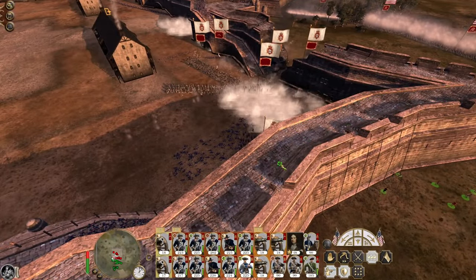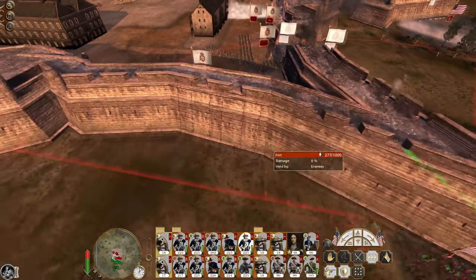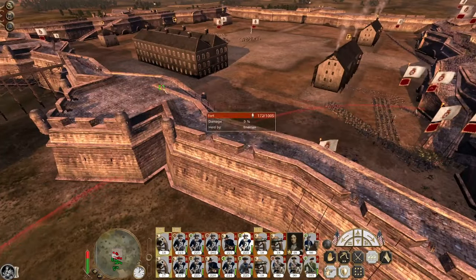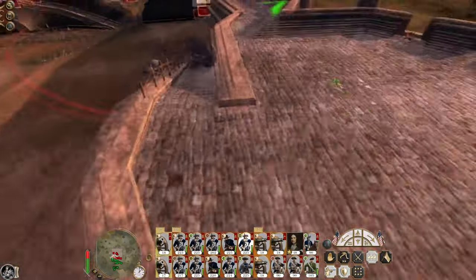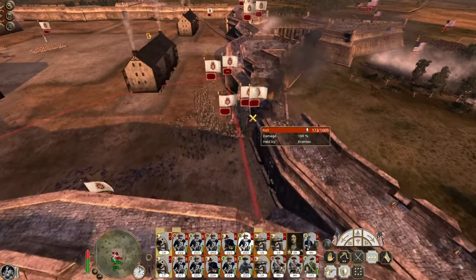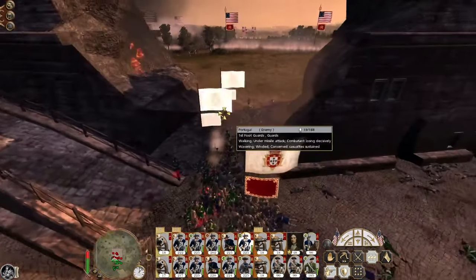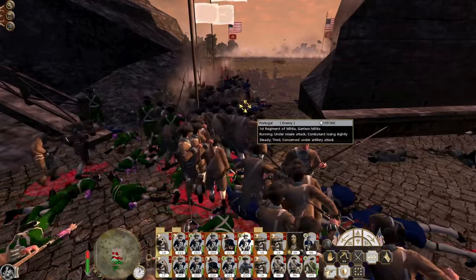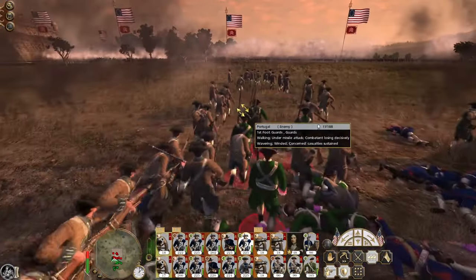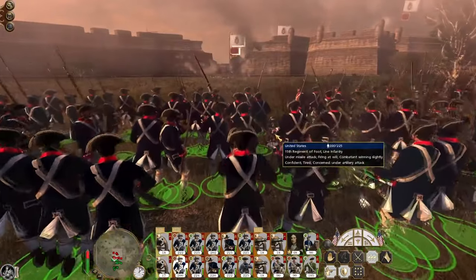You order them to scale the walls and they go, yeah, but there's a hole in the wall right here - you have to go back and say no, climb up. So you need to get up here in numbers to brawl with their infantry. More shots as they come out. A bit of friendly fire here but that's okay. They want the men on the walls specifically.